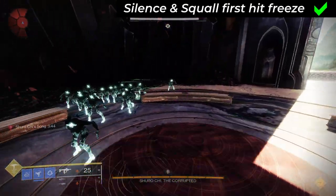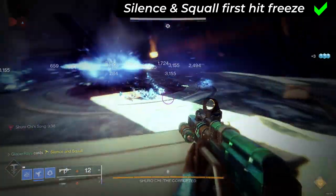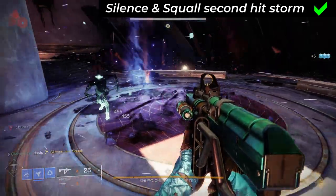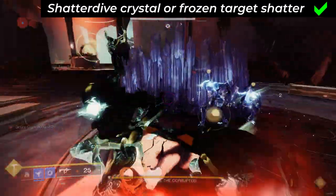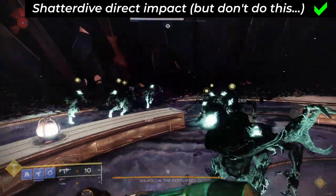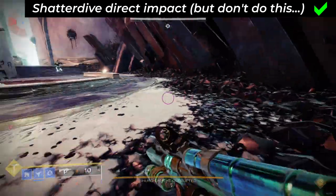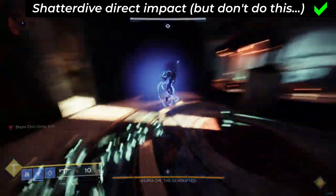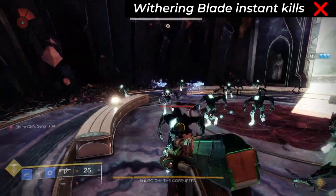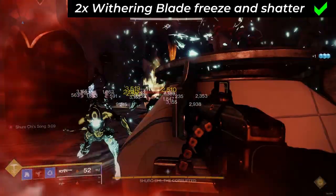Stasis Hunter. Silence and Squall super: yes — you can either freeze with the first hit and shatter manually, or the storm from the second hit will freeze and shatter on its own. Shatter Dive aspect: yes, either from shattering crystals or frozen enemies as intended, or weirdly its direct impact damage also counts as explosive — not that that's in any way viable due to how little damage it does. Withering Blade melee: no if it kills directly before it can freeze, but yes if freezing a higher health target with two shurikens then shattering them.